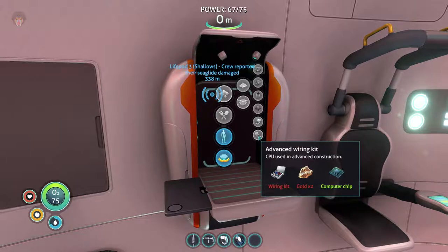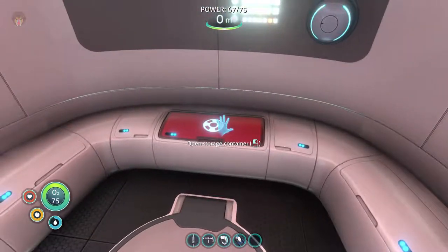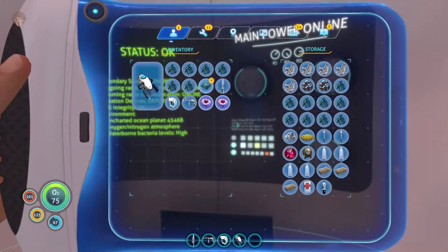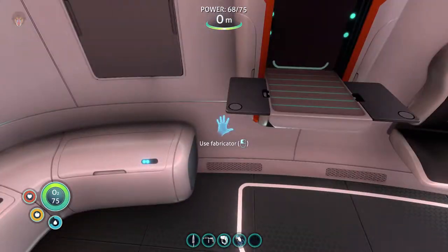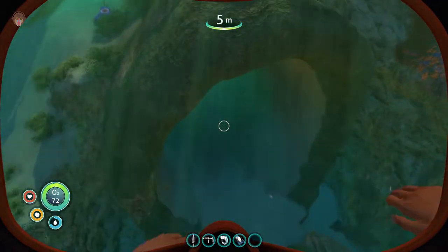Okay, just a normal one — there we go, that's the advanced one. So why don't we get this two silver ore? We don't really have that — we have one silver. So we need more, which means we have to go even deeper.